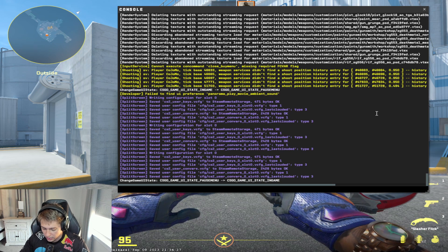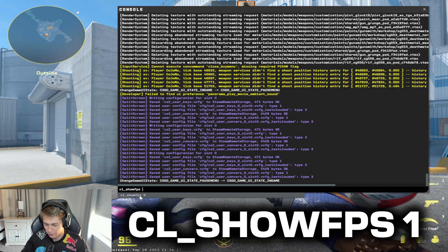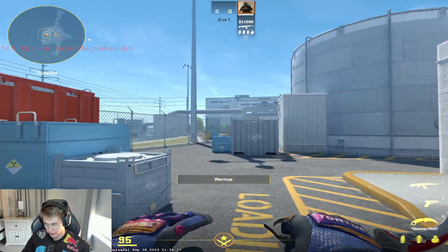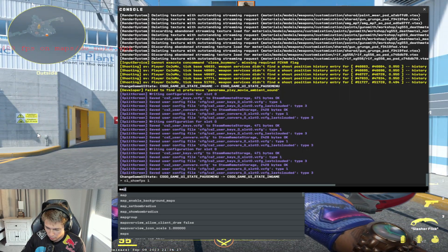The first command I want you to see is cl_showfps. Go ahead and type that in and flip the value to 1. Now at the top left of your screen you're going to see your FPS value. I'm on an offline server so I have a ton of FPS right now — very high, very good.